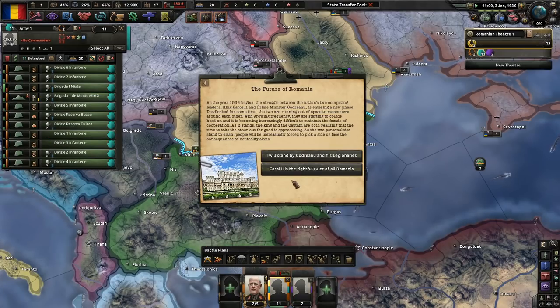We need to be prepared for Bulgaria. As the year 1936 begins, the struggle between King Carol II and Prime Minister Condreanu is entering a new phase. Deadlocked for some time, these two are running out of space to maneuver around each other — they are starting to collide head-on, and it is becoming increasingly difficult to maintain the facade of cooperation. The king and the captain are both realizing that the time to take each other out for good is approaching, and people will increasingly be forced to pick a side.